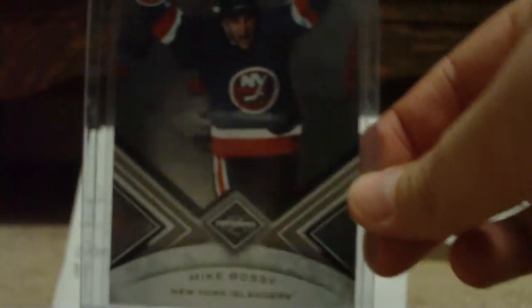Now on to some 10-11 Limited stuff. Base cards: Chris Pronger, numbered to 299. All the base are numbered to 299, so I won't show all the numbers. Bobby Ryan — the Ducks just got kicked out of the playoffs tonight. Now on to three Legends: Johnny Busick, also out of 299. Mike Bossy, out of 299.